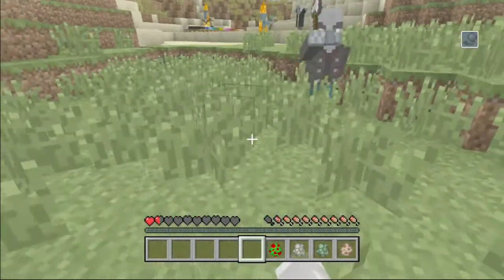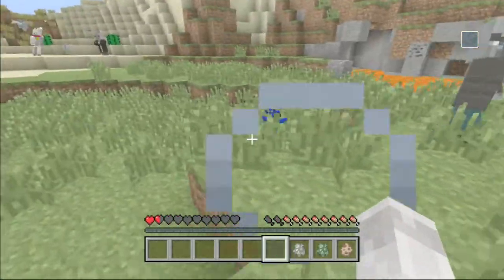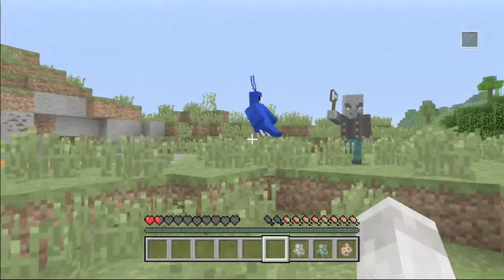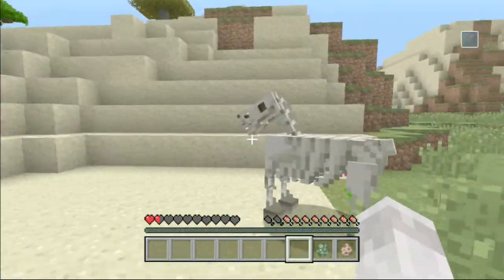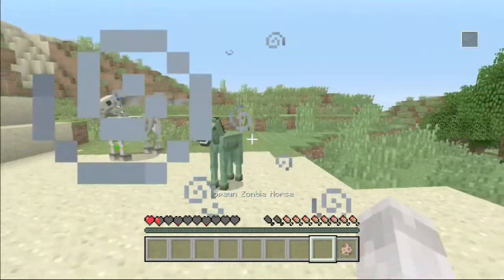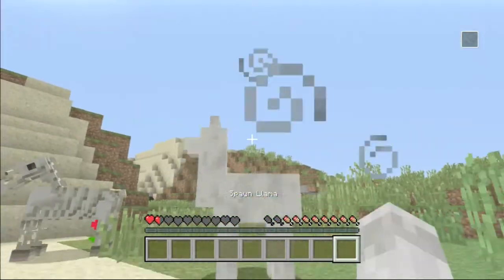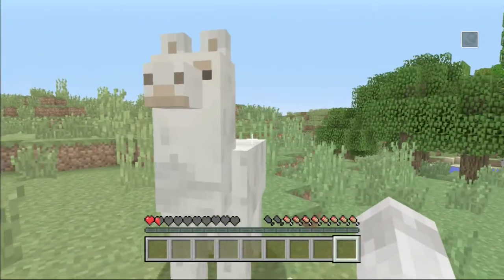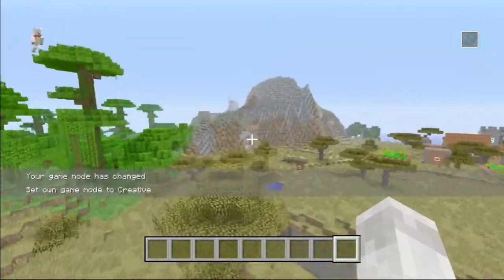The Parrot is very cute. Can I just show the people the parrots? I think I like the parrots the best so far. Skeleton Horse — pretty cool. Zombie Horse — oh, it's a baby one! Oh, Llama! Oh my goodness, Llama and Parrot are the best of all.